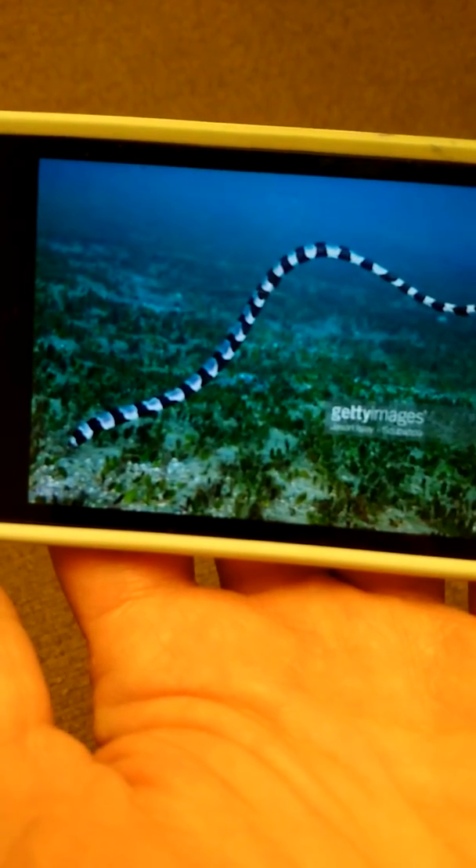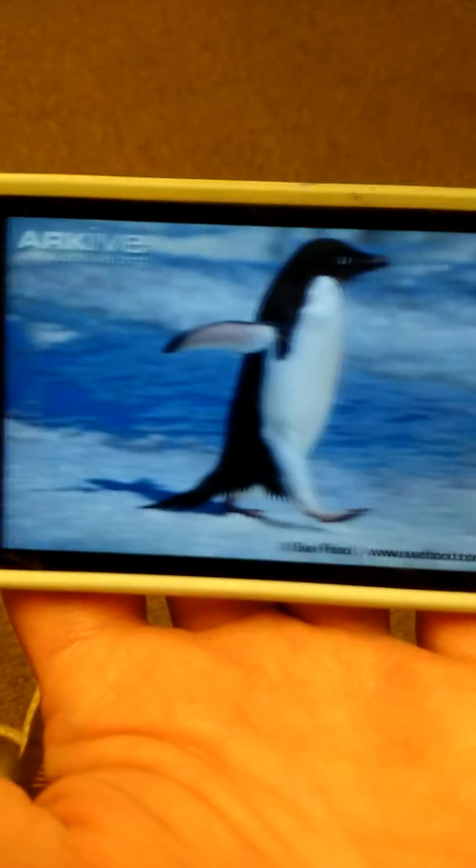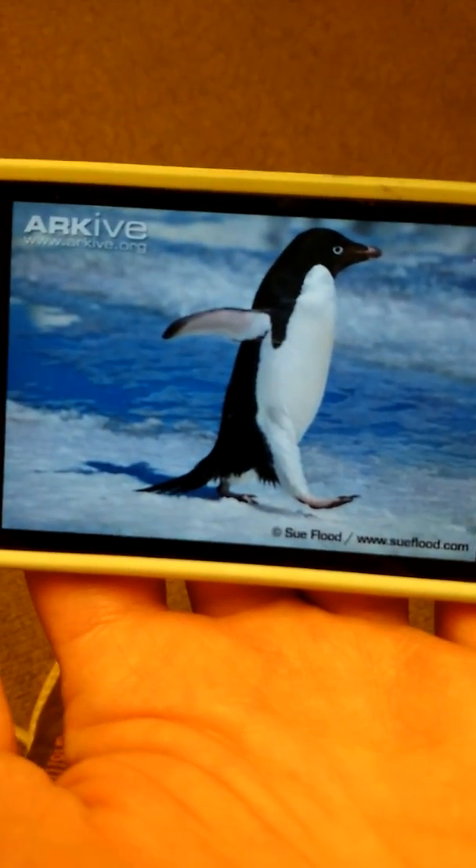A Christmas tree worm. Good. Sea snake. Yeah. It's my friend. What else is it called? A sea snake. It's called my friend. It's sea krait or sea snake. It's my friend. Yes, it is your friend.